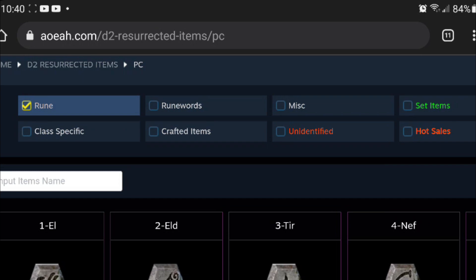So basically yesterday, me and my friend were discussing how much it would cost to actually buy a Ber rune or a Jah rune. He was like, I would rather spend $10 or $20 rather than spend 5 to 10 hours of grinding to hopefully find one. So we decided to look it up, and I thought this was a great video to make because not too many people know the value of each rune. When you put real world dollar value to it, it helps bring a better picture of how much these runes are actually worth.